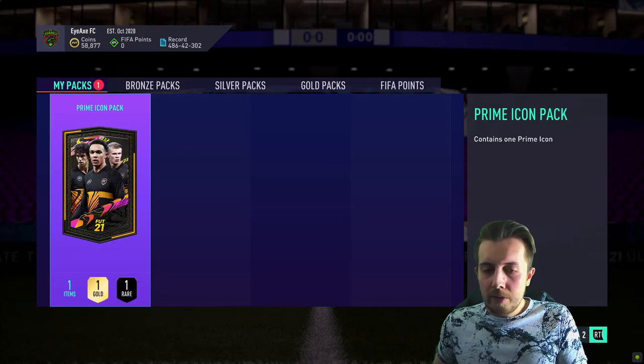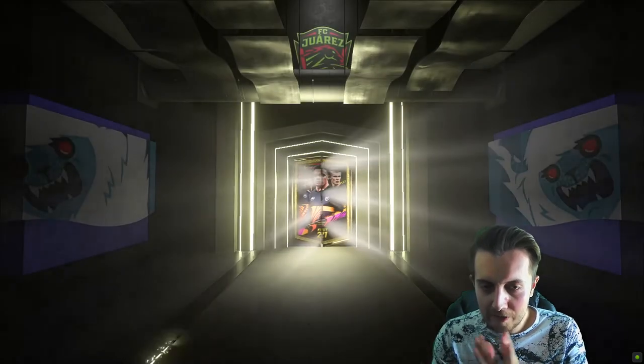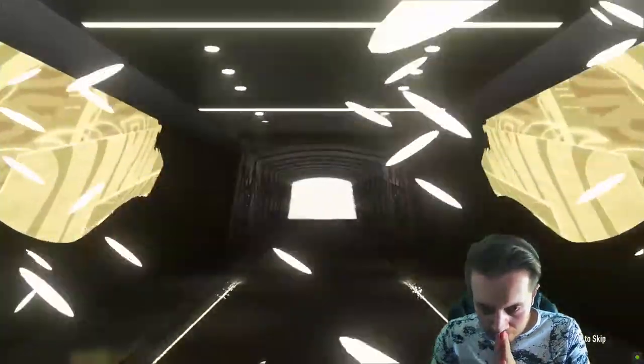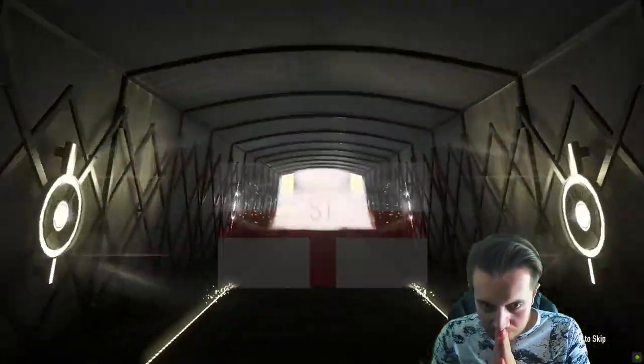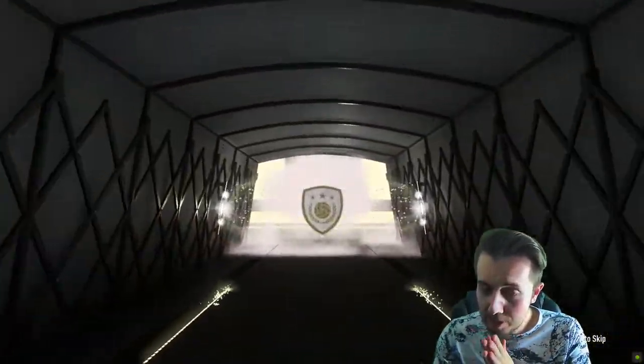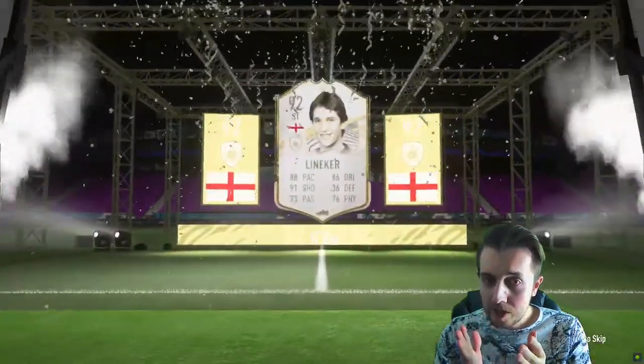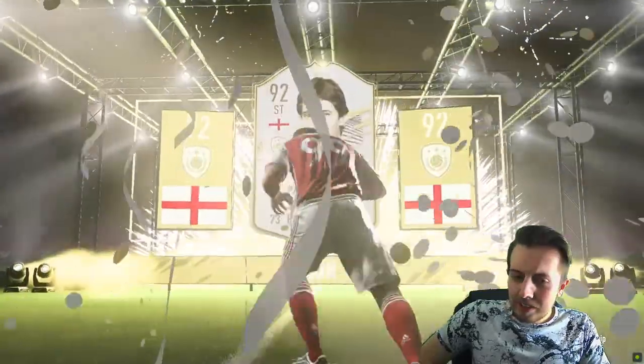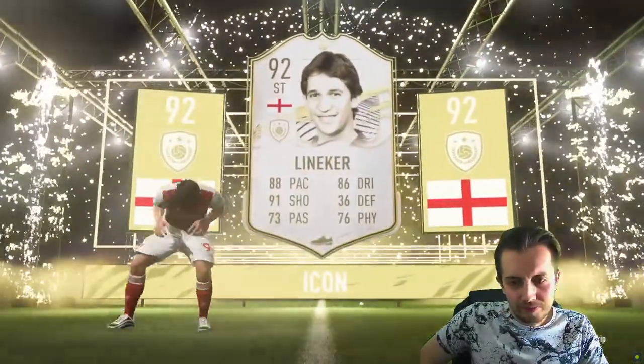Come on please - here we go, it's opening! Let's go, we've actually got the packs, that's all that counts. Hands together for some EA pack luck. Walk out - it's going to be an icon. Striker! Come on, who's this going to be? Okay, could still be quite good.